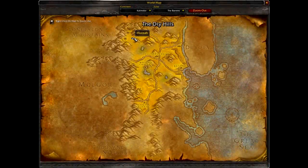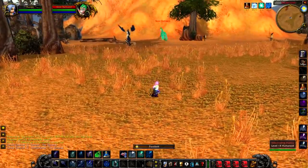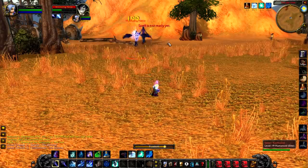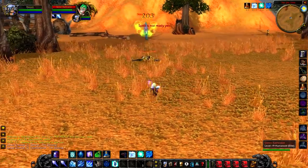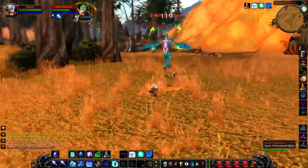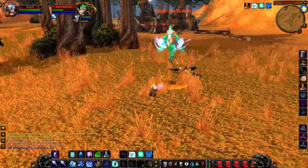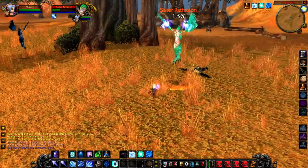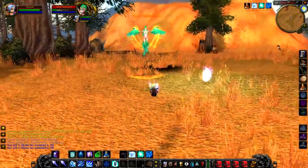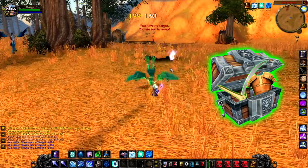Up next we have Sister Rath Talon, a level 19 elite rare that hangs around in the Dry Hills to the northwest. She patrols around a lot and is often interweaved with a lot of the mobs, so you want to be extra careful. She can cause a debuff on you and will also cast Lightning Storm, so if you are caught in that you will take a huge amount of damage — and it is a long run back from the graveyard. If you do manage to kill her, she will reward you with a guaranteed green, sometimes two.